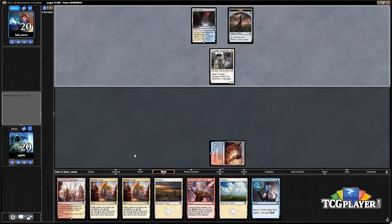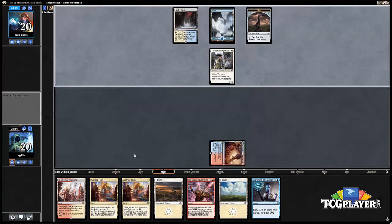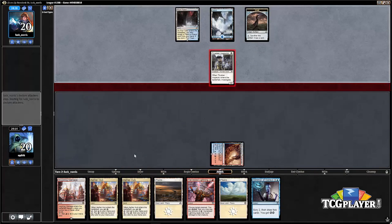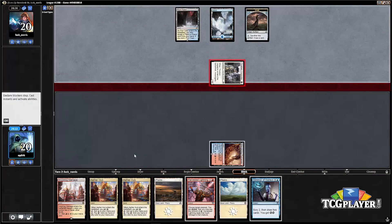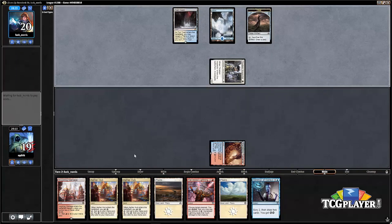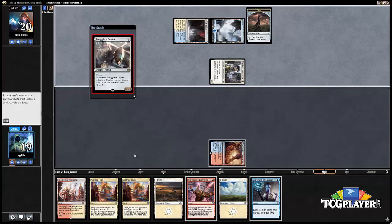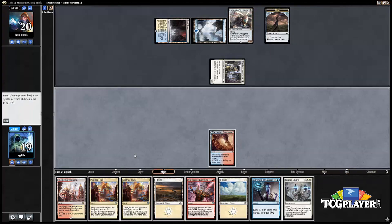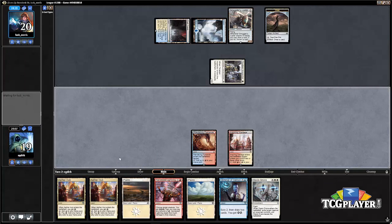Not an easy matchup but definitely winnable. We really want to try to keep Gideon off the table. There's a Copter, and we do have this Harness Lightning in hand to potentially answer the Smuggler's Copter.